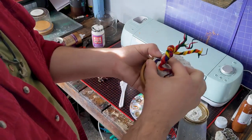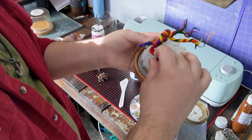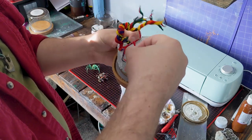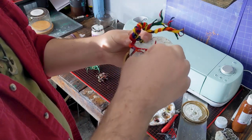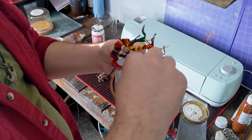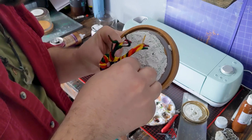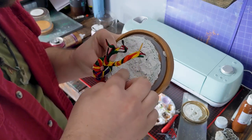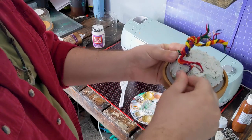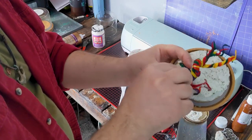Right now I'm just sticking the armature wire that's in the pipe cleaner into the foam, and then I spackle right over it and it turns out great. It's super strong — it wobbles around a bit, but other than that it's locked down and not going anywhere. That was another happy accident.